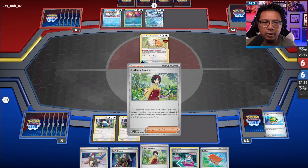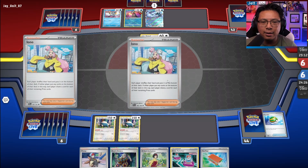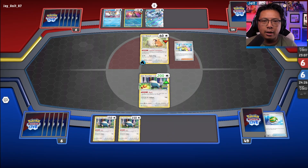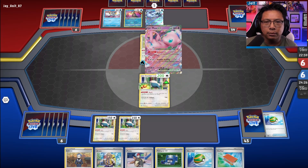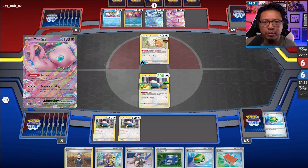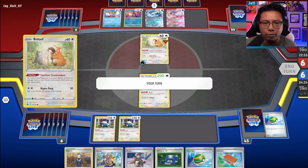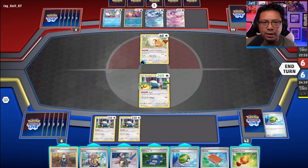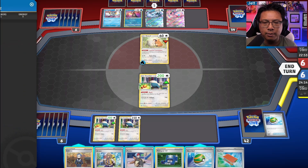This Erika card could actually be a trap. If we trap Chen Pao in the active, that would be very bad. They're going to play an Iono and mix things up. If they have Cross Switchers, that could be a problem. If they have Mew, that could be a problem — they can accelerate a bunch of energy to Mew and use Genome Hacking. So the only card we really want to trap here is the Bidoof.